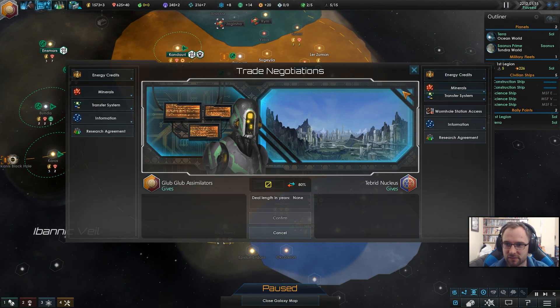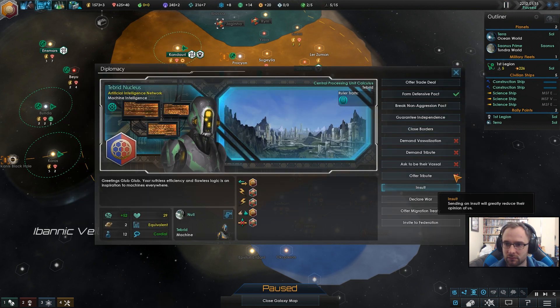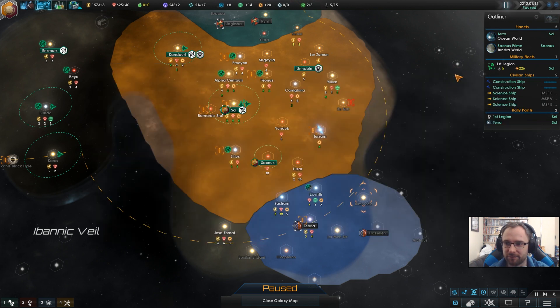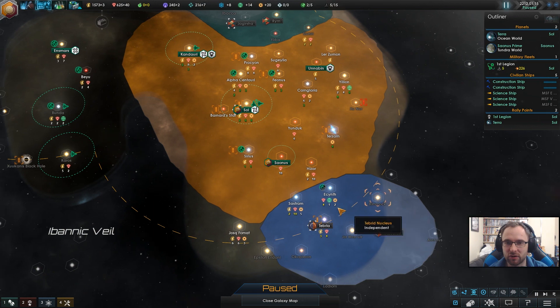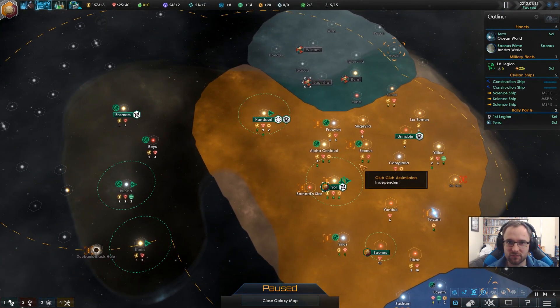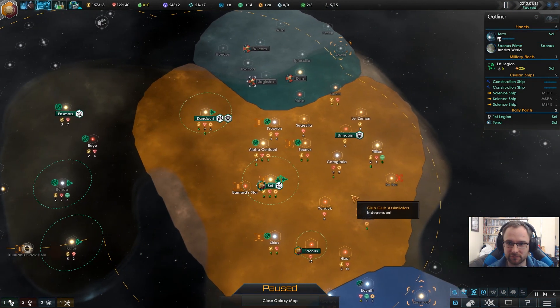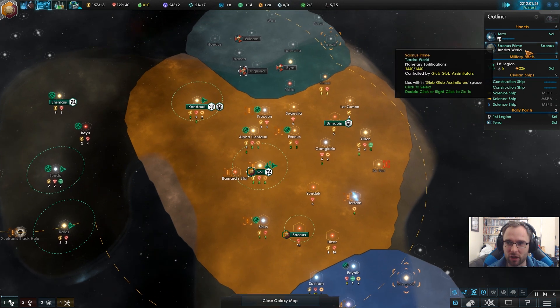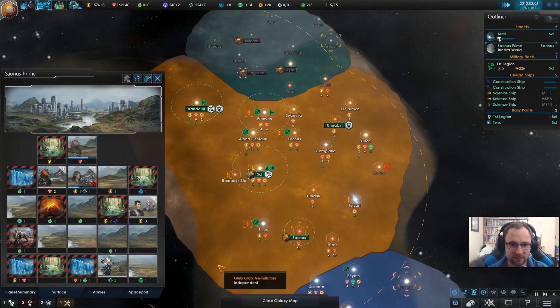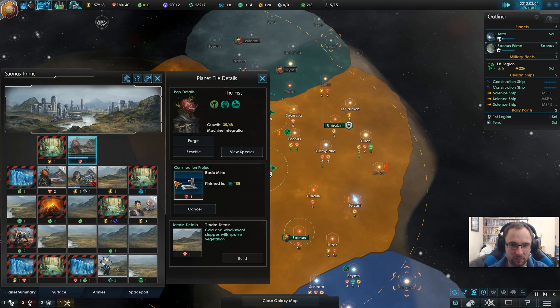Do I have wormhole access? I can't. I want to get to my probe. We're going to build another colonizing ship — get this ball going. System survey complete. And I will switch you out for the unity, because I like the unity.